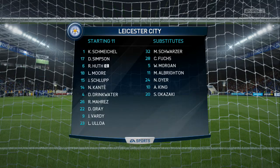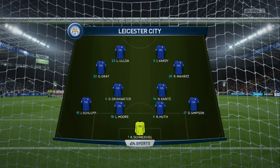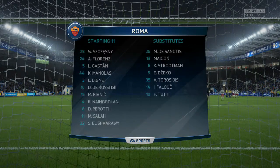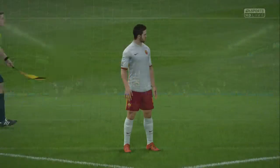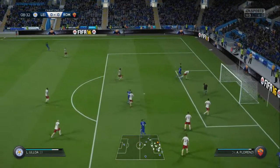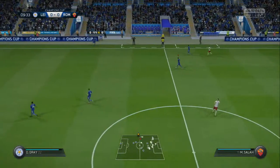For this first match against Roma in the Champions League, we have Schmeichel in goal, Simpson, Huth, Moore and Schlupp at left back. Drinkwater, Kante, De Grey and Mahrez in midfield. Ulloa and Vardy playing up front in the usual 4-2-2-2 formation. For Roma, they have Chesney in goal, Manalas at the back. De Rossi at CDM, Pjanic on the right, Nyang Golan on the left, Perotti, Shirari and Salah making up Roma's front three. Chesney — I believe he's still on loan from Arsenal.